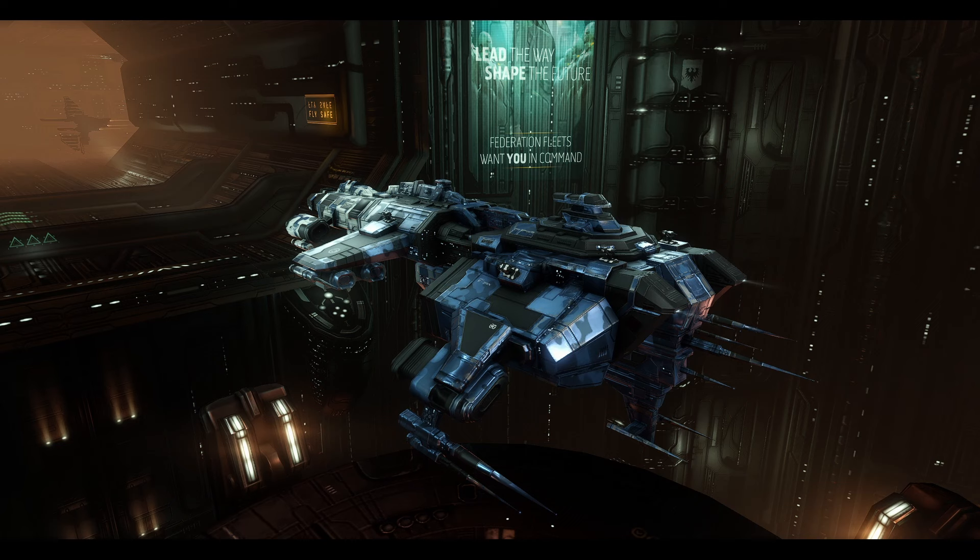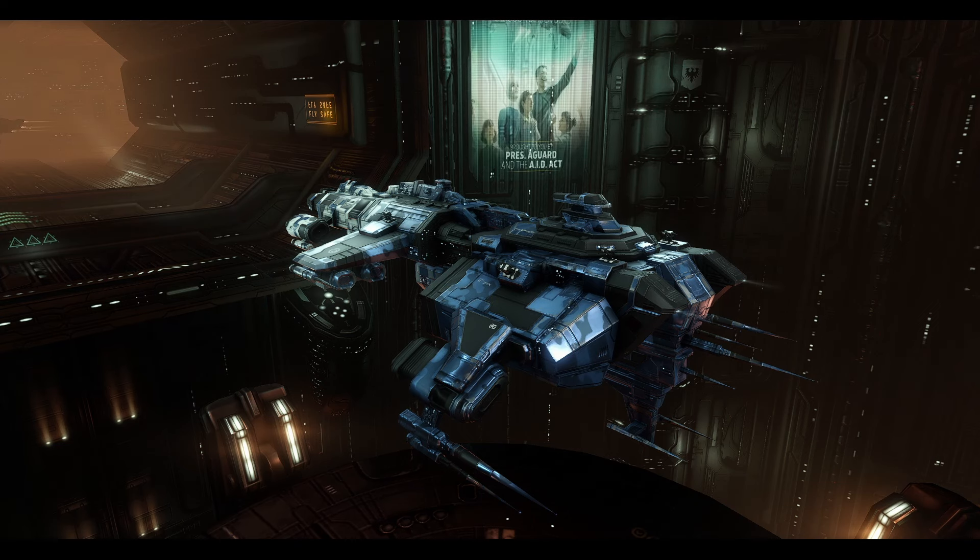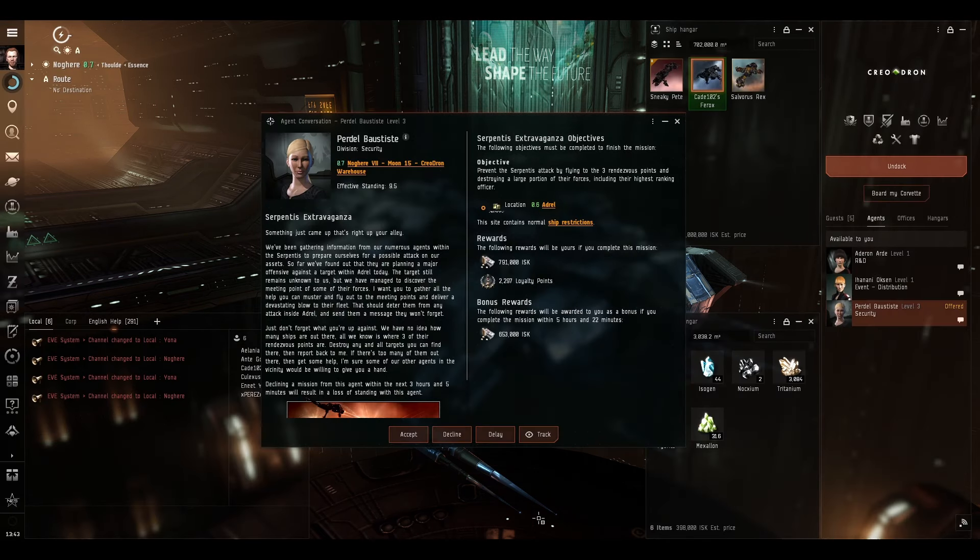Welcome back everyone, I'm CatBlazeGames, this is EVE Online. You see before you a Ferox battlecruiser and that means it's time for a level 3 mission. The level 3 mission we're doing today is Serpentis Extravaganza.